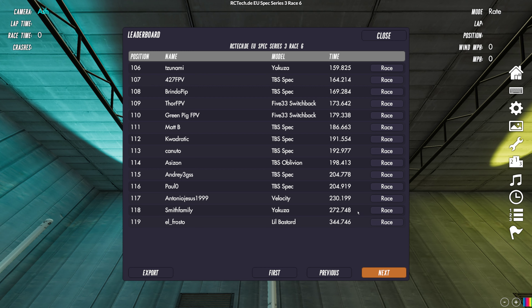You can see the quad they used, their times, and of course if you want to one-on-one race any pilot on the board you can do that in today's update to Nemesis - you'll be able to click the race button and just one-on-one race a particular pilot on the board. If you don't want to do that, you can also just start a race and it will pit you against whichever pilots are closest to your time.